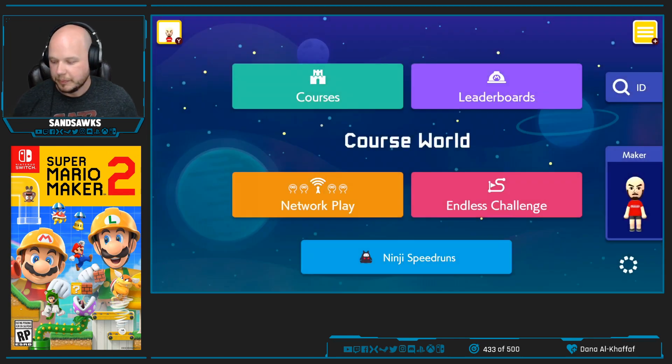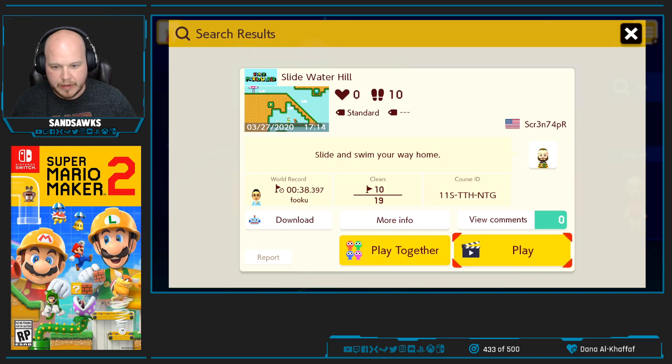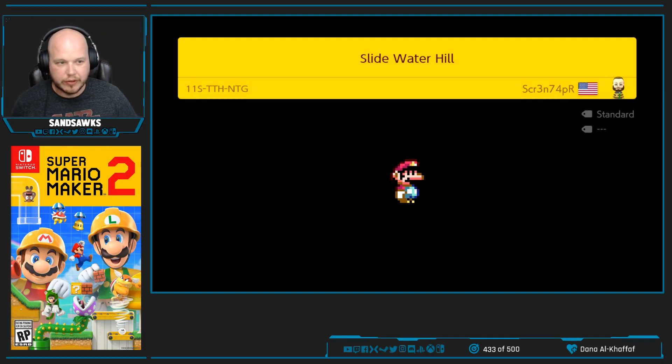Alright, so here's course number two. It's Slidewater Hill on Super Mario. It's got 10 out of 19, so a 52% clear rate. The world record is 38 seconds. I'm definitely not going to be trying to do any speed runs or world records the first time I play stuff — if I ever do it at all.